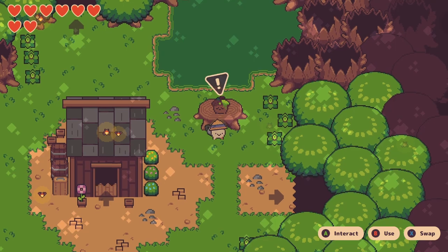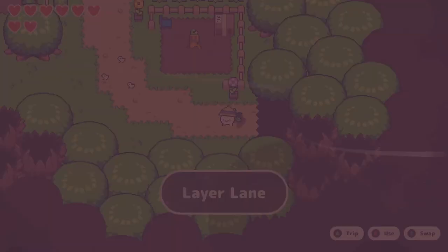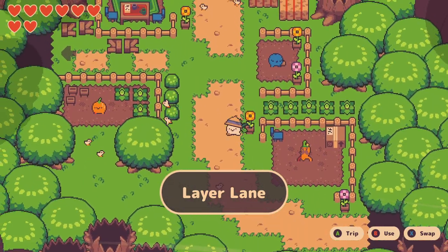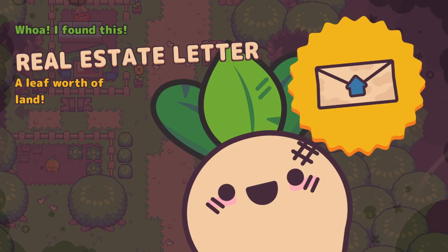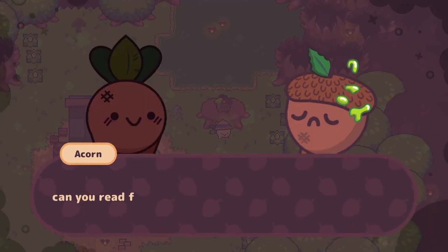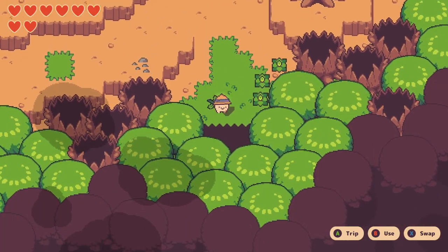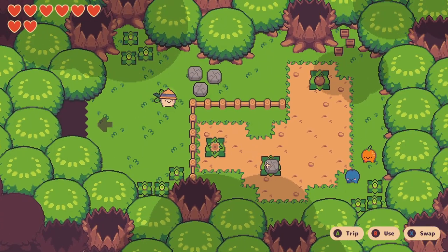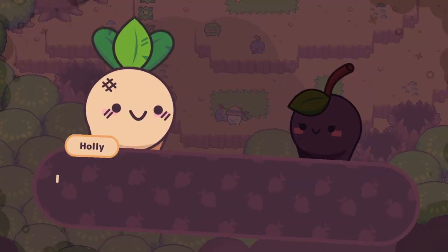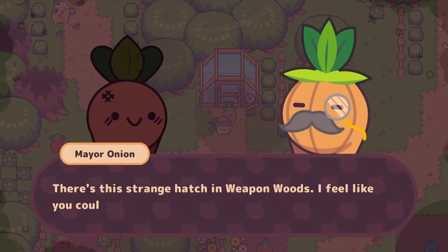Talk to the depressed acorn to the right of her house — he wants to get some real estate. Head to Lair Lane and on the right side there is a real estate agent you can talk to. She'll give you a letter; head back to the acorn and you'll get something to rip up. Also check the room to the right of the Plain Plains for a puzzle you can solve using portals. Be sure to return the phone to the girl on rocky ramp and give the mayor his goop.